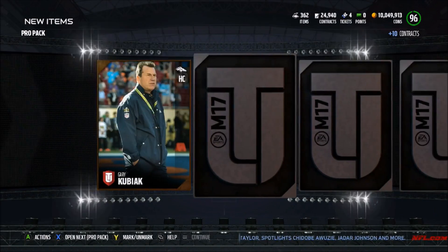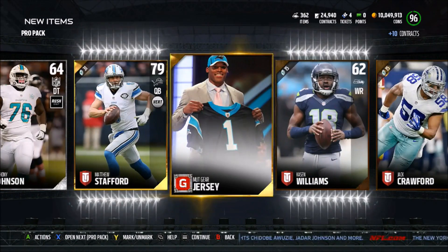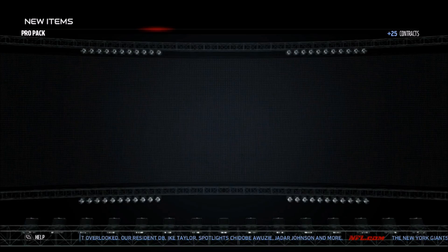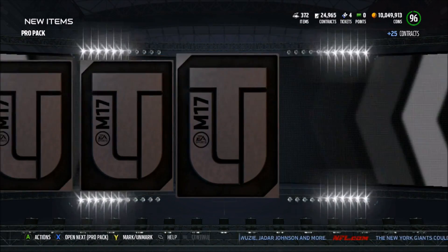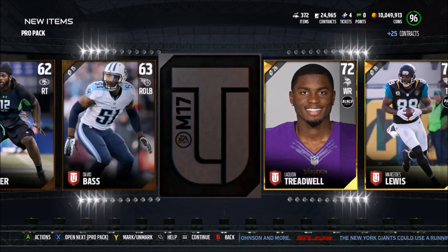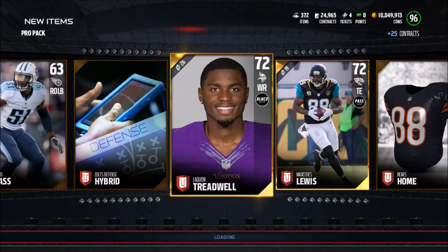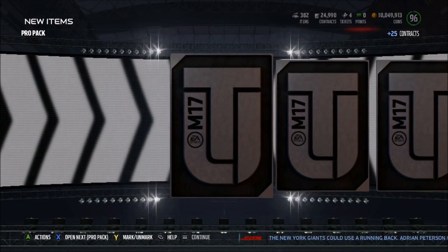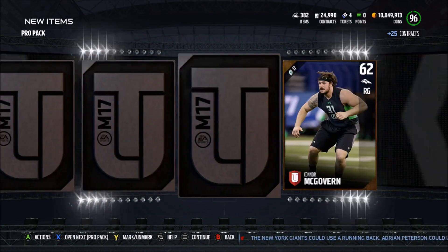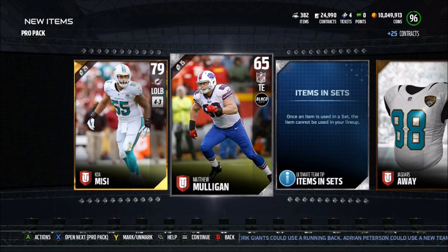We're going to get the 7 Pro Pack bundle for 52,000 coins. Hopefully we can pull a Joe Hayden, or maybe get super lucky and pull that Jalen Smith collectible — the rookie one. That'd be really, really clutch. All right, what are we going to get? Kenny Vaccaro. We actually got three golds in this one — Mercedes Lewis and Laquan Treadwell. Haven't heard anything about Mercedes Lewis really since the past two years. But we get Koa Misi in this pack.